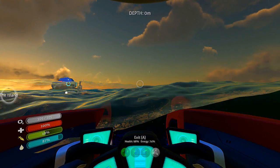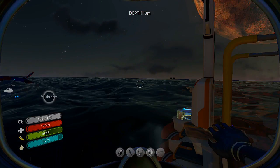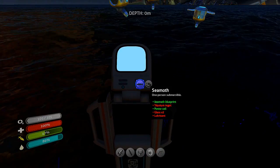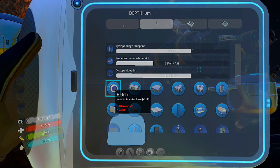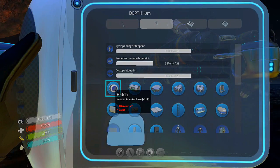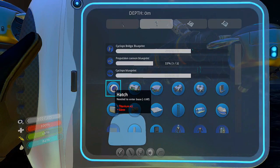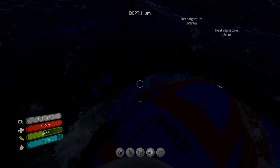Okay let's hop out here and check out if we can make the Cyclops yet. Everything's all jittery. Can we make it? No — weird. So where does it show what we may need again? Okay, we need a propulsion cannon and a bridge. We need two propulsion cannons and a bridge and it should be set, so that's all we need really. I'm not sure where to find that but I'm sure we'll find it eventually — we can't make the Cyclops sadly, just yet.